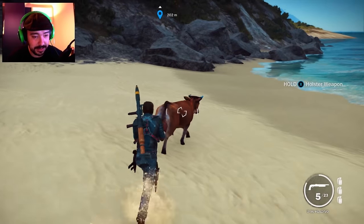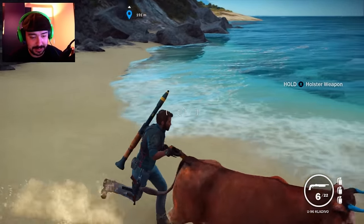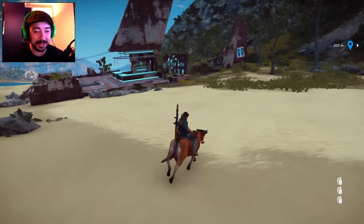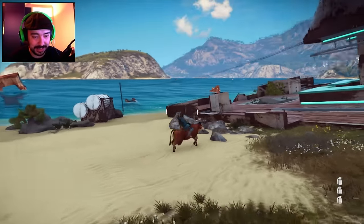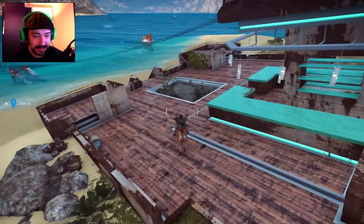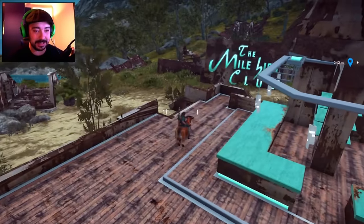Come here, you bastard. Come here. How do I get on you? Do I just X? Do I Y? There you go — I'm on! We found the bull. This is pretty cool. It's super fast and skillful. Can we actually do anything on you? Can I do anything on you? Can you jump? You can do nothing on this thing. It's amazing.